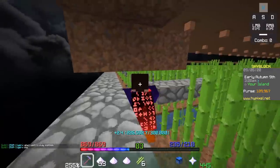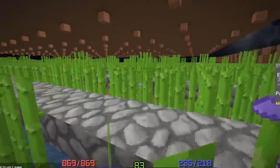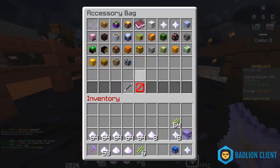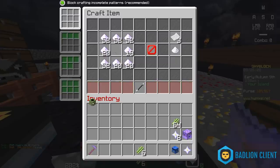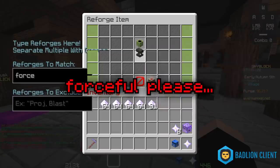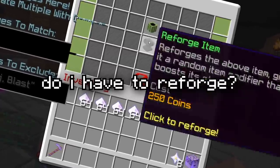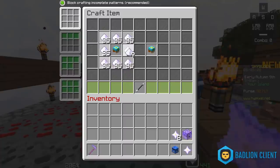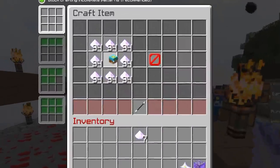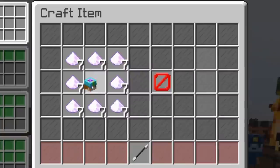It would be in our best interest to let the cane grow before we get any more of it. Let's start crafting — go into the accessory bag, grab our speed talisman, upgrade that bad boy to a speed ring. What is happening? Forceful plays — how many times do I have to reforge? Oh no, my money...